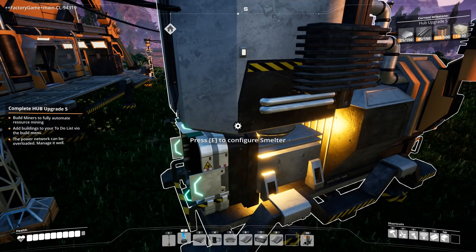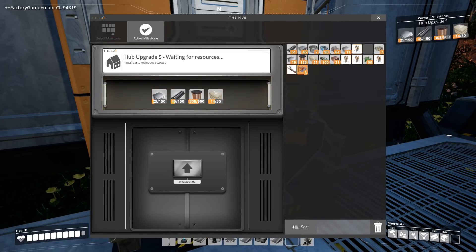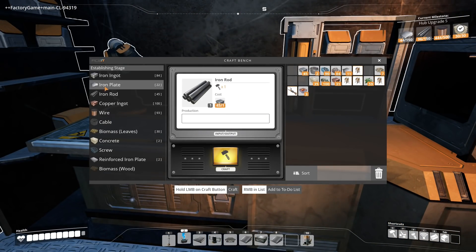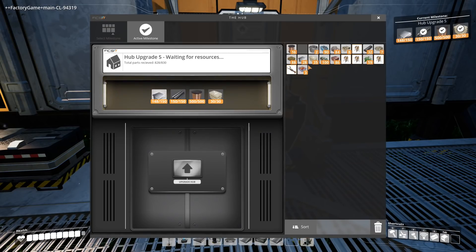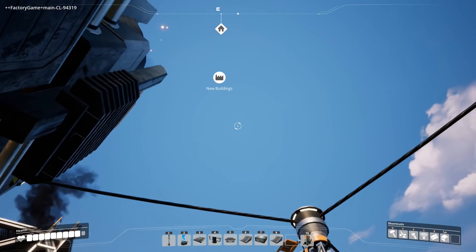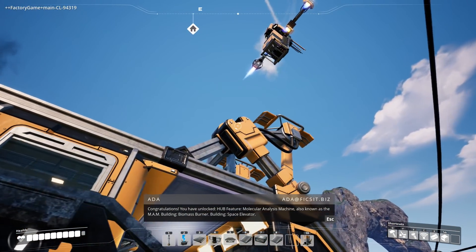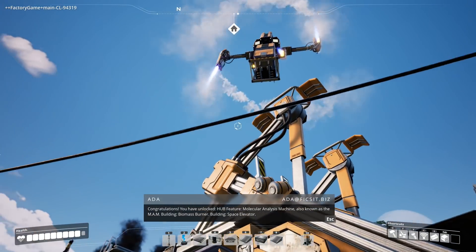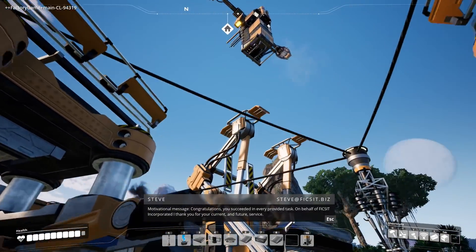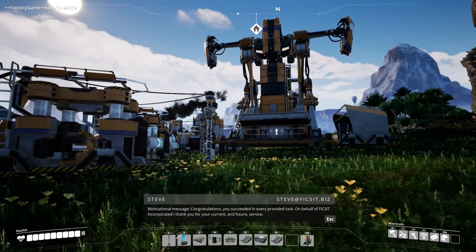I think what I want to do is complete this little objective here and then see how we're looking. Put those in, put those in, and make whatever's required that's left over — I've got to make a bit of plate, a bit of other bits and bobs. The final resources are ready. Hub upgrade five — boom, boom, boom, boom. And something cool is about to happen. You can see it up there — here it comes. This is so cool. It's a drone thingamy, Bobby. Awesome.